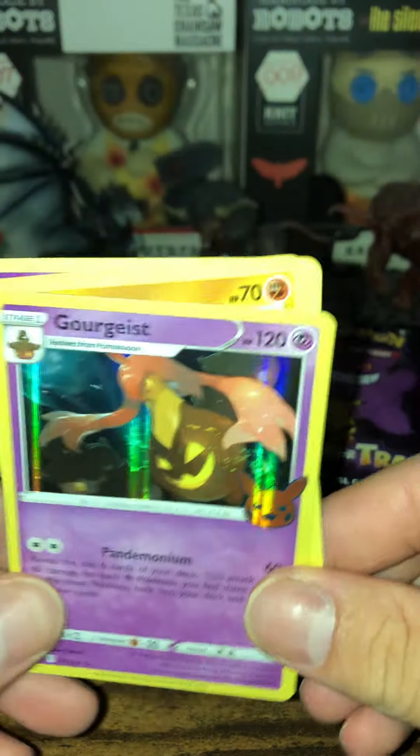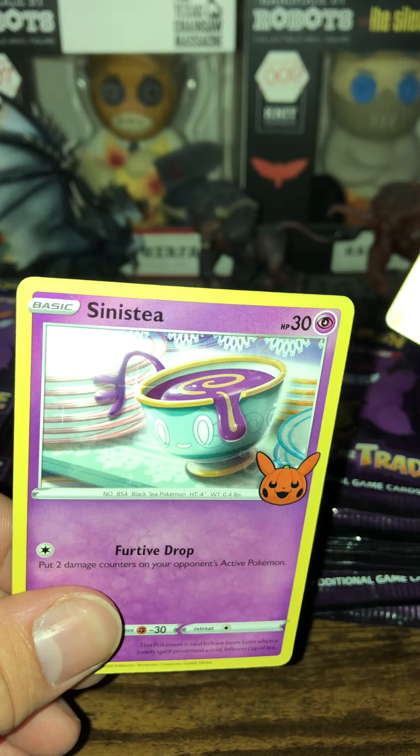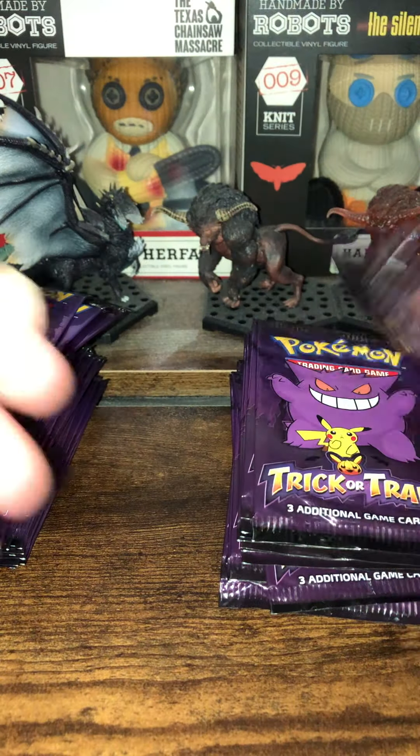And we got a Goregeist, Cubone, a Sinistea. What the hell are these Pokemon? Are they just running out of ideas now?